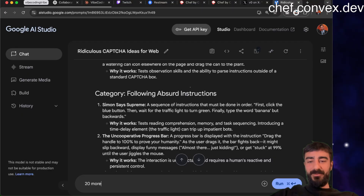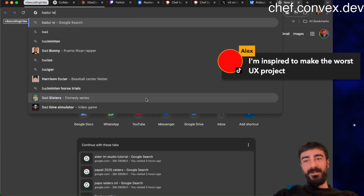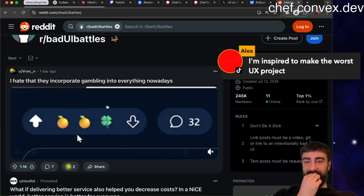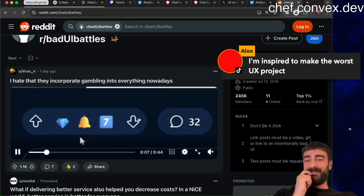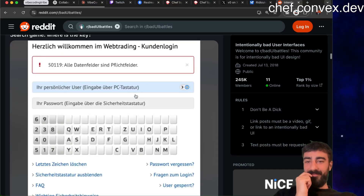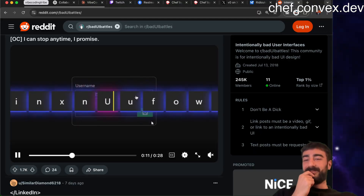20 more similar to the uncooperative progress bar - yeah, the worst UX. There's a bad UI Reddit memes thing - I think this is where I got the bad UI battles. It's like a lottery, you gotta keep trying. We could do three levels: first the progress bar, then the button that runs away, then a lottery.